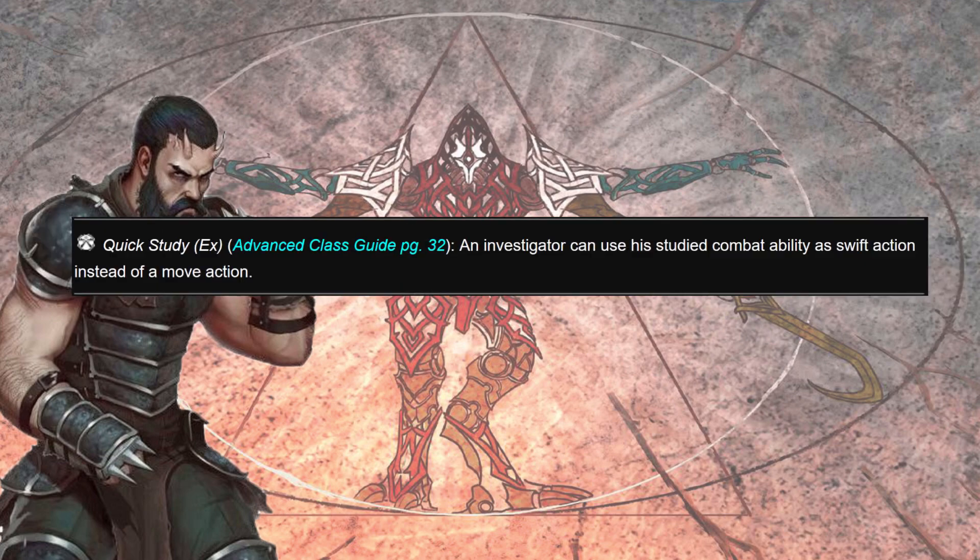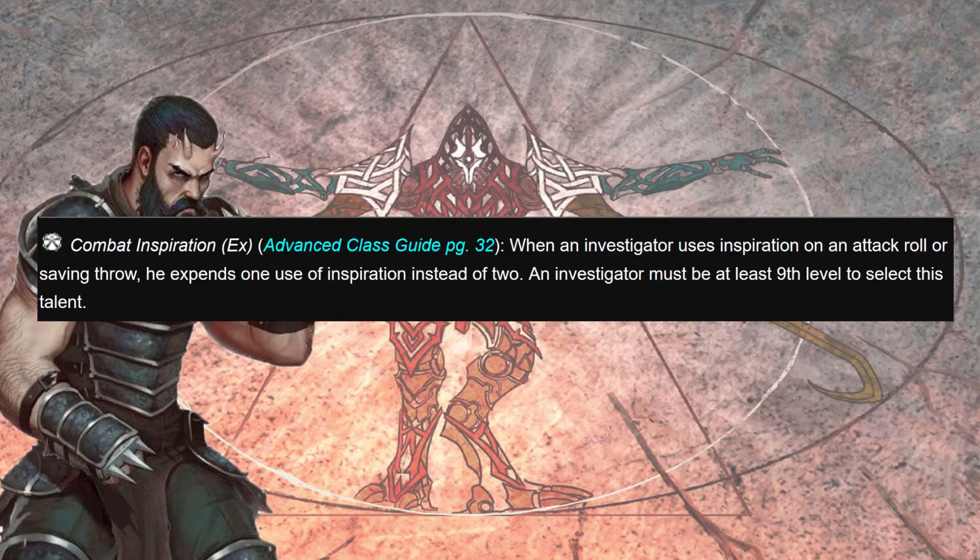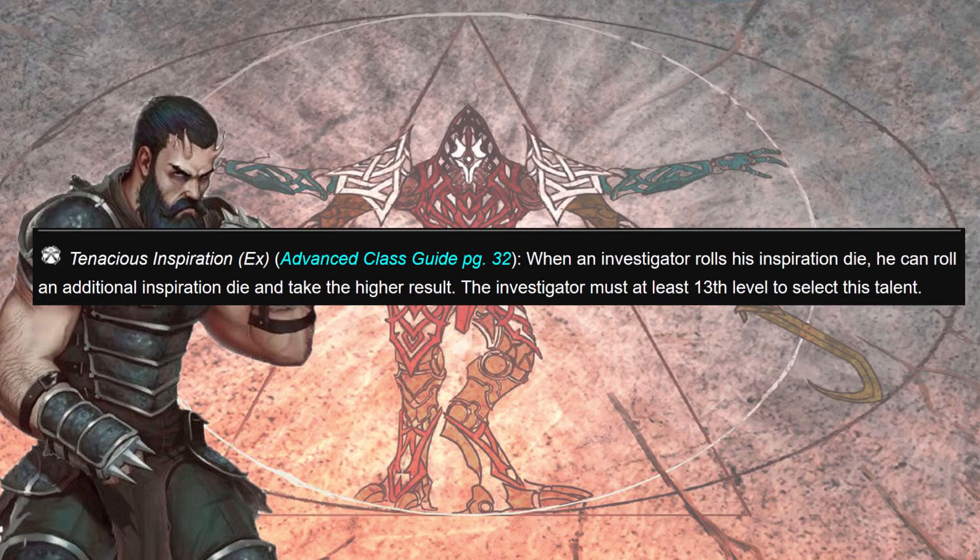Quick Study allows us to use our Studied Combat ability as a swift action instead of a move action — the action economy feels very good. Sometimes we need to run up on them. Then Combat Inspiration: when using inspiration on an attack roll or save, we expend one use instead of two, so we can have more in the pool for longer. Tenacious Inspiration gives us advantage on the inspiration die — rolling twice and taking the higher.